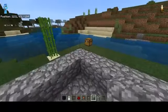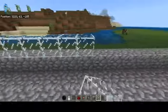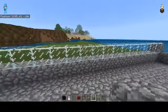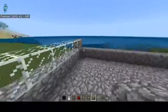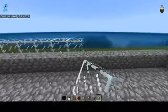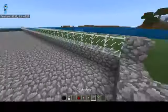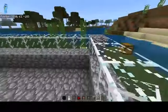Now that you have that layer down, you're going to want to go put your block of choice for the second layer in all four corners, and then run your glass just like this. Now, what you want to do is find out where you want to put your door. I want to put mine right here, and you're going to want to break that out just like that. On all the other sides, you just want one solid line of glass.